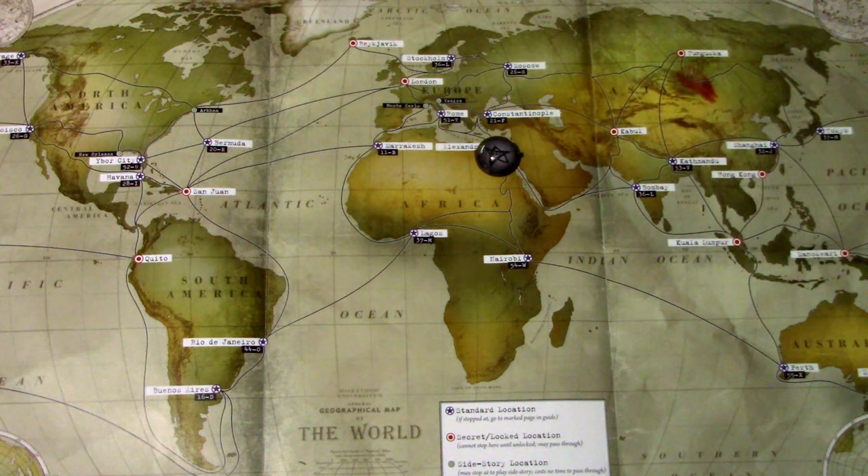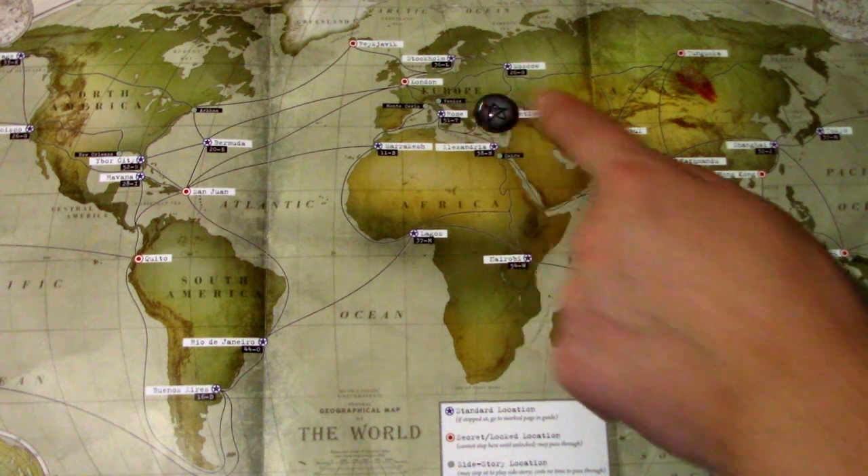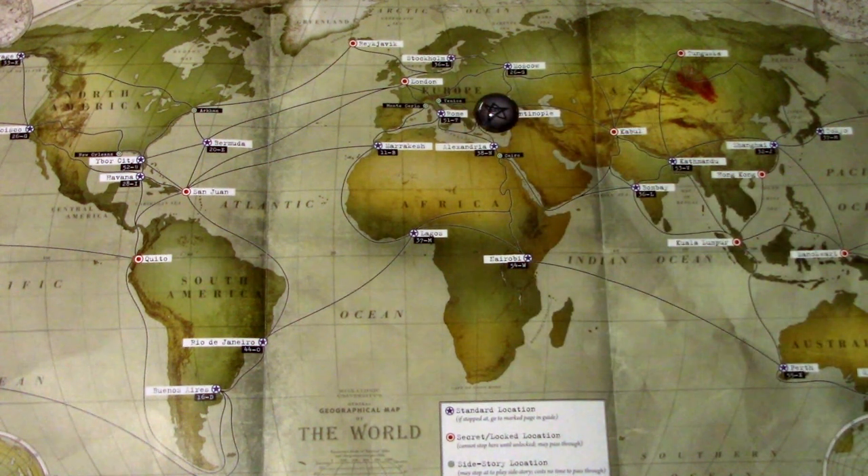Hi, this is JP from Northern Lights over Arkham. Welcome to another playthrough in the Scarlet Peace campaign run with Kimani Jones. We are at Alexandria and decided to travel to Constantinople for the next scenario. So that is basically all the globetrotting done this time. We got four experience from the last scenario, so let's look at what we upgraded in the deck.